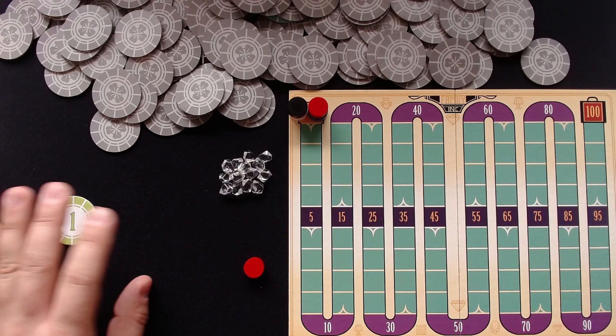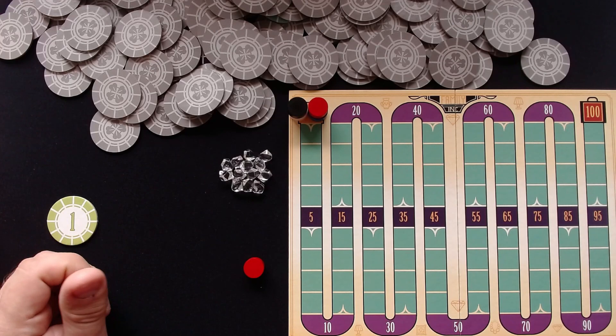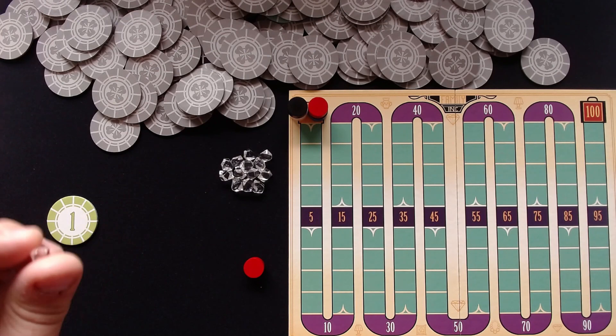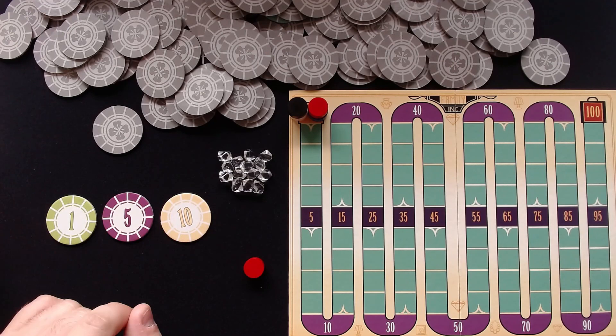When you end your turn voluntarily, you additionally collect all face-up chips from other players that match the values of your chips. For example, let me say that I will keep drawing a few chips here, and now I will decide to stop — that was already my turn. I am not going to draw any more because if I draw one more chip I am going to bust. I will not get a diamond since I have more than 3 chips lying in front of me.